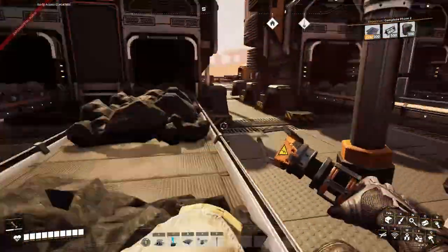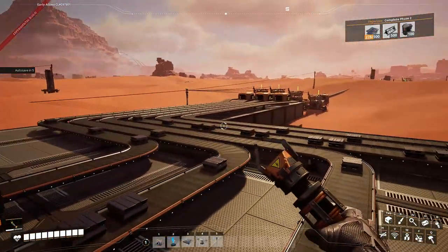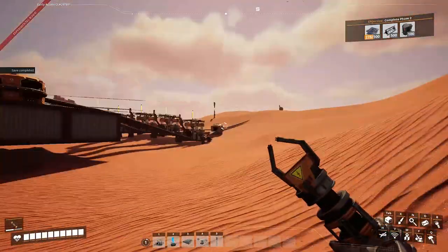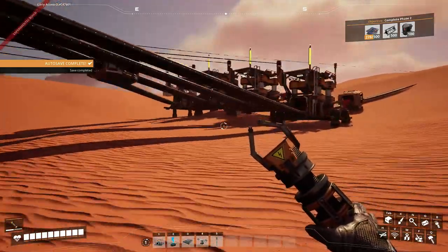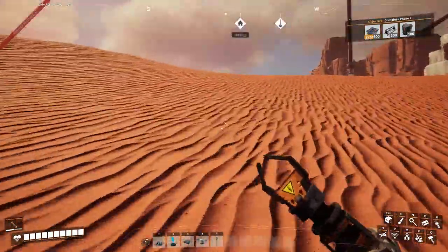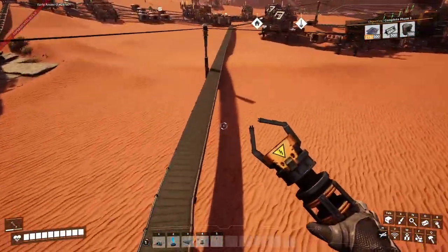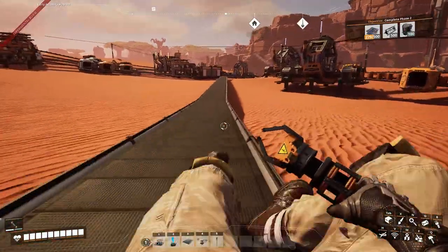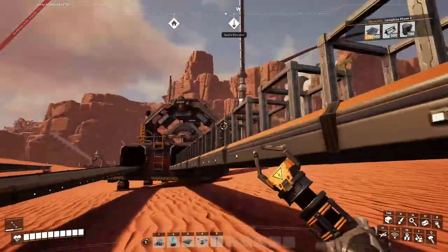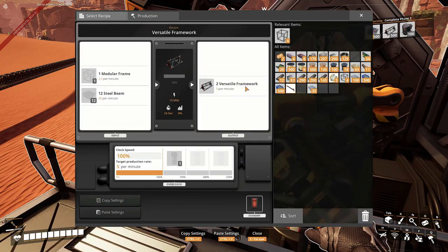This I just did because it looks okay. But imagine just seeing rows full of that. Now we've got coal and iron making steel, then making steel beams. Steel beams travel along here and then join up with the modular frames to create this versatile framework.